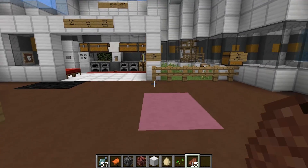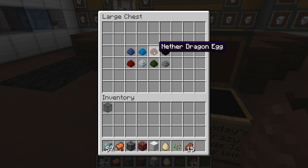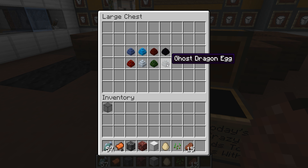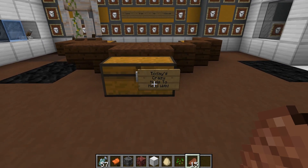So in the chest today we have the water dragon egg, the ether dragon egg, the nether dragon egg, the ender dragon egg, the ghost dragon egg, the forest dragon egg, an ice dragon egg, and then we have the fire dragon egg. That was tough — we should make a song out of that!